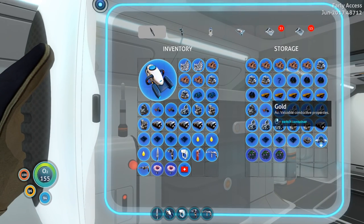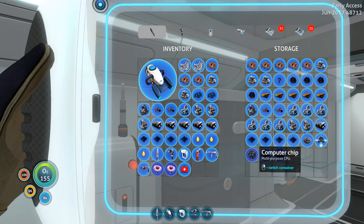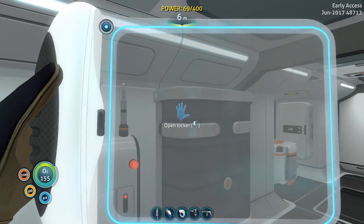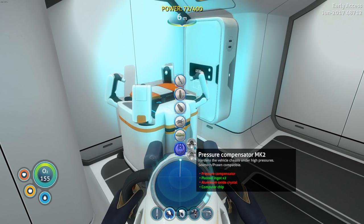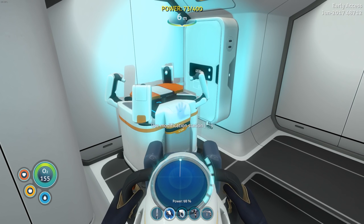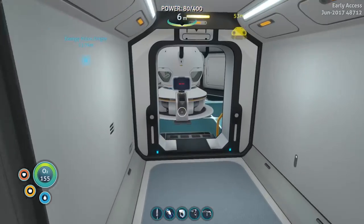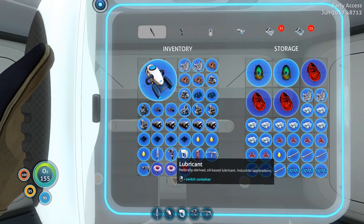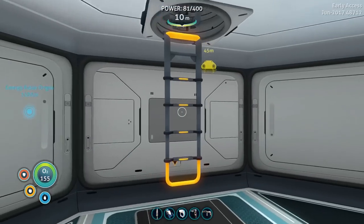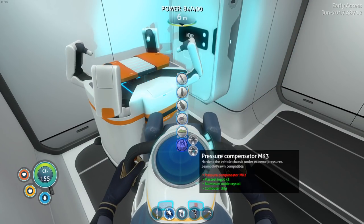Look at that — we got so much gold, which means we're swimming in it. We got copper, we got lead, we got plenty of computer chips, plasteo ingots and everything — that's just fantastic. We're just gonna get straight in and start upgrading this thing. I need my aluminium oxide — I basically ended up dumping all of the junk into these containers. There you go, aluminium oxide. So we might just as well do this fast so we can fully upgrade our Seamoth.